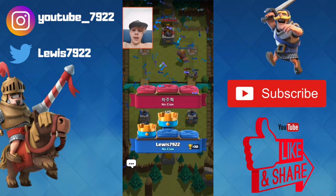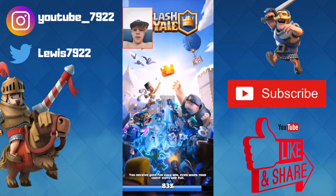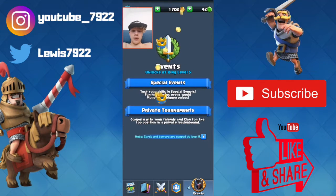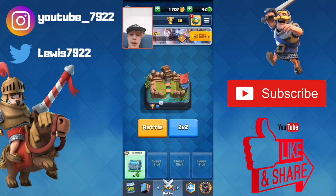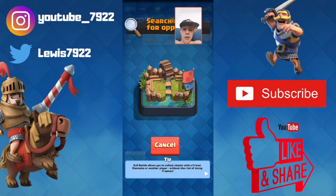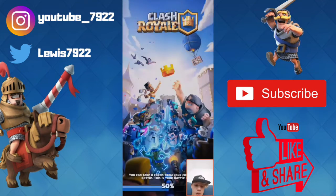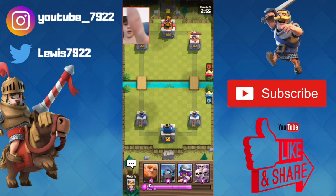Obviously I'll complete the training camp off camera, because no one really wants to see that. But anyway, that's one win already. Let's get into the next game. Going into a battle — where do I put the face cam? I might just put it at the bottom. No, it gets in the way of my deck. I'm just going to put it in this corner.